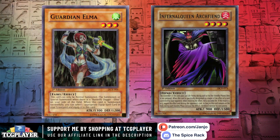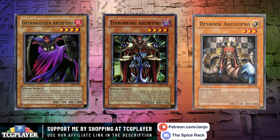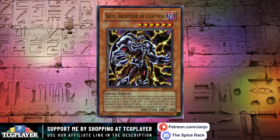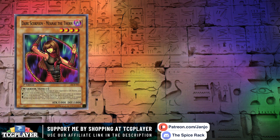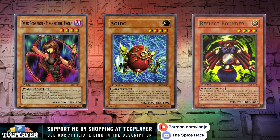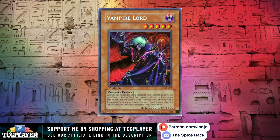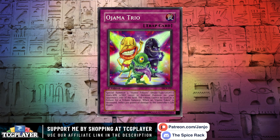Also introduced to the TCG were the Guardians and Archfiend archetypes. While I never cared for Guardians, the Archfiends I always thought were awesome with their chess theme and general spooky design. We even got a retrain of Summoned Skull. I opened so many packs for this and forever enjoyed pulling cards like the Dark Scorpions, Ishizu's Fairy Monsters, or other general oddities yet thematic nonetheless like Judgment of Anubis. Dark Crisis is a set that may not strike you at first, and even still, it sticks to your mind like Ojama Trio tokens.